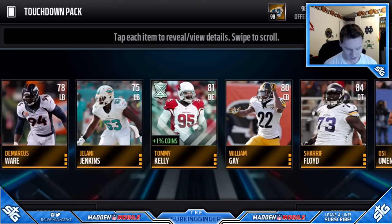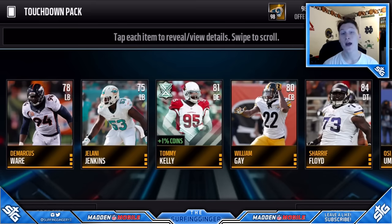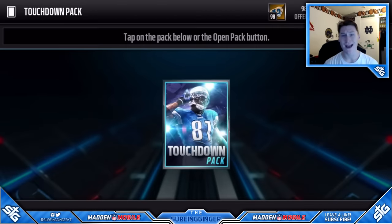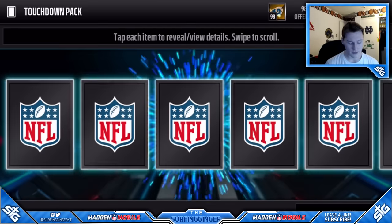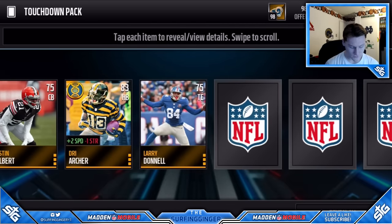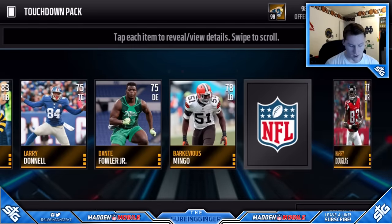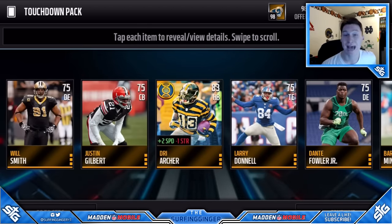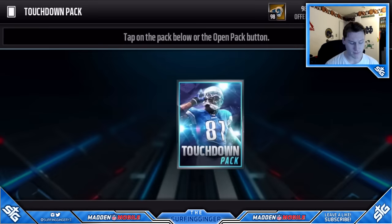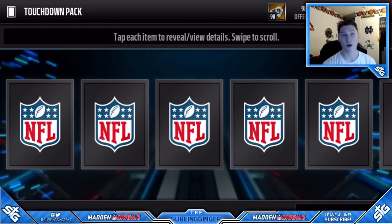We get Tommy Kelly as our program player, 81 overall. So we're having decent luck — not amazing, not the best, but not the worst either. Really hyped about that Deon Lewis though. We also got a Dri Archer Game Changer! His price might be down since the Game Changer live event is out today, but that's always a solid pull. Everyone wants Dri Archer on their team — plus two speed. You cannot go wrong with plus two speed. Very solid pull.